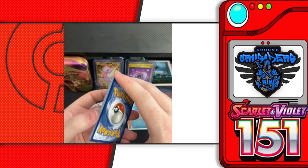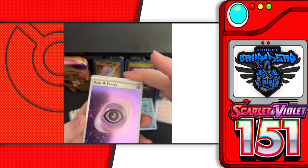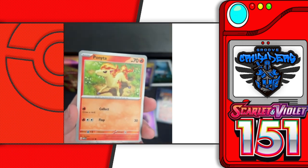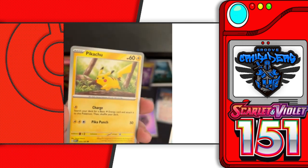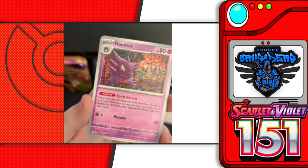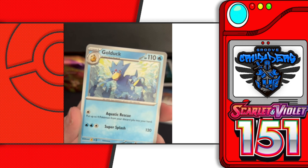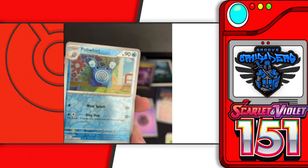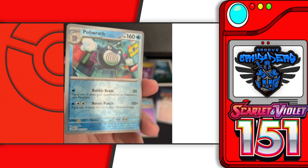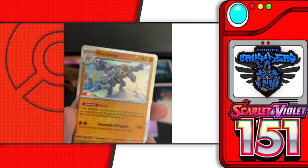They're just cards, who cares, right? Pieces of paper worth hundreds of dollars. Pack three: holographic psychic energy, Metapod, Ponyta, Poliwag, Pikachu, Haunter — I think that's the first time we've pulled Haunter, and it has a super awesome art — Golduck, Pinsir, reverse holo Poliwhirl, reverse holo rare Poliwrath — that's its evolution, pretty cool — and a holographic Machamp.